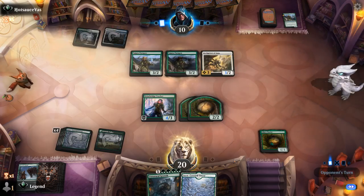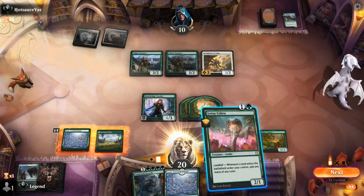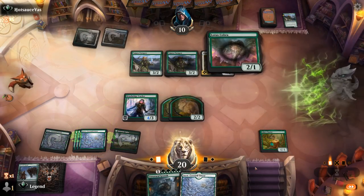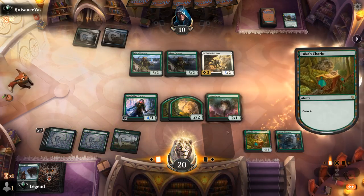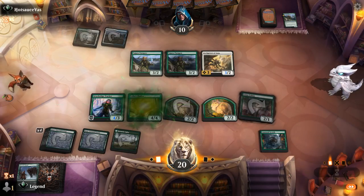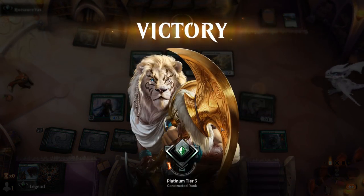Still prioritizing killing the Paragon as the creature types are more relevant for a full party. Another Paragon — they don't have any attacks. We even get to go Cobra into Growth, crew Chariot, and smash. Sadly we didn't even get to see the Unnatural Growth trigger as the opponent packs it in. Onto the next one.